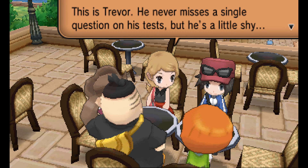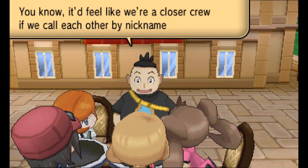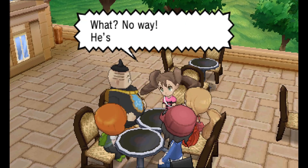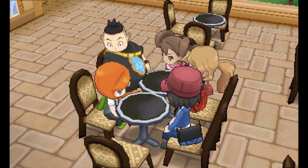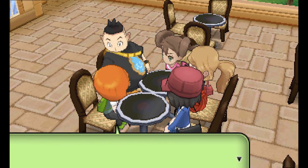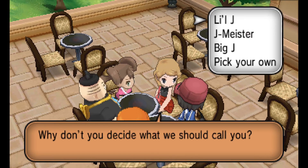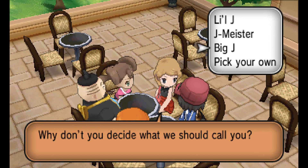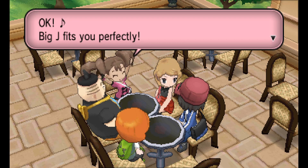Tierno likes to dance; Trevor is book smart. Anyway, nicknames — if you're into that kind of thing — and you can also pick your own. These only come up occasionally and are only used by these five characters, you being one of the five. Let's go with Big J — just to compensate for something.